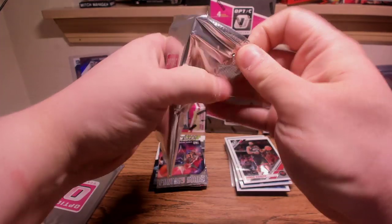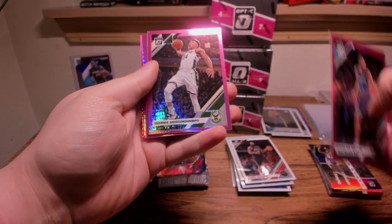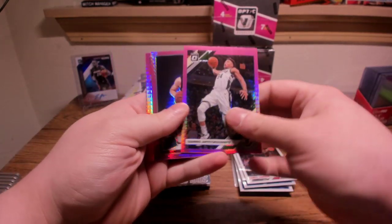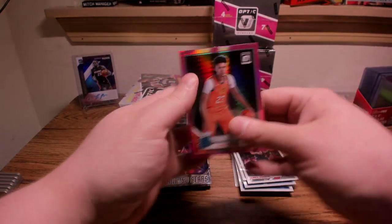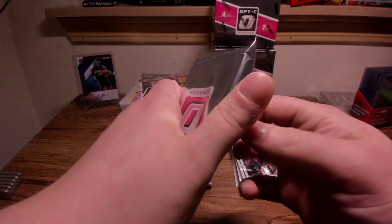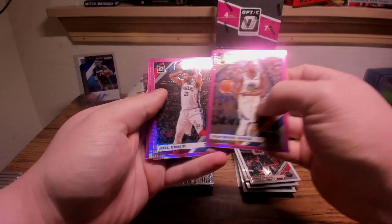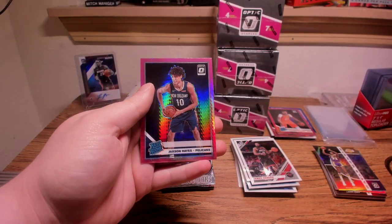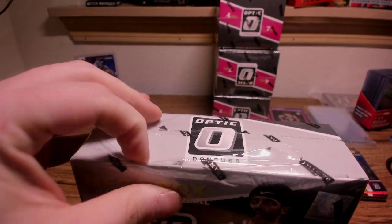We're looking for LeBron, Luka, Morant, Zion, Giannis, or Herro — those are good ones. Giannis goes in the hit pile, Herro goes in the hit pile. Cameron Johnson is going to be a Rated Rookie as well. Herro and Johnson are in that Zion run, but I don't think that theory holds true with the pinks. Joel Embiid, Dennis Smith, Rudy Gay, and Jackson Hayes. So that Mega Box was fun — we thought we had a big card, but it ended up not being so big.